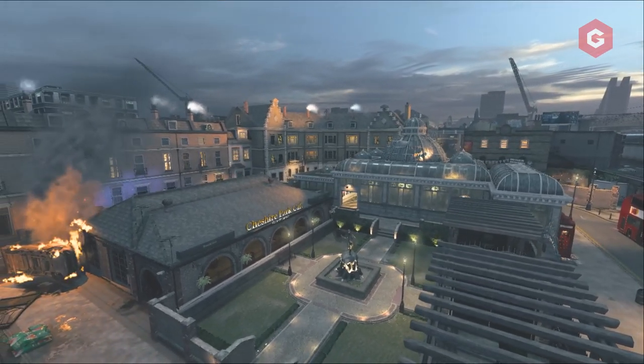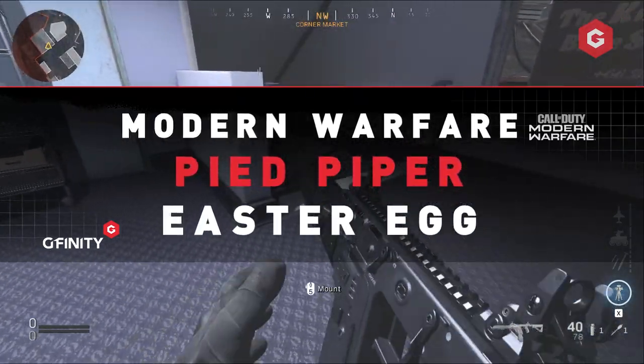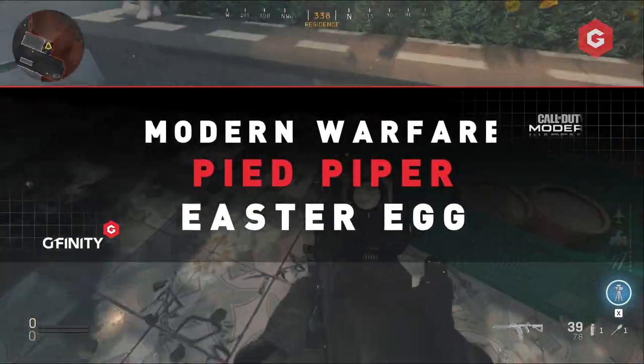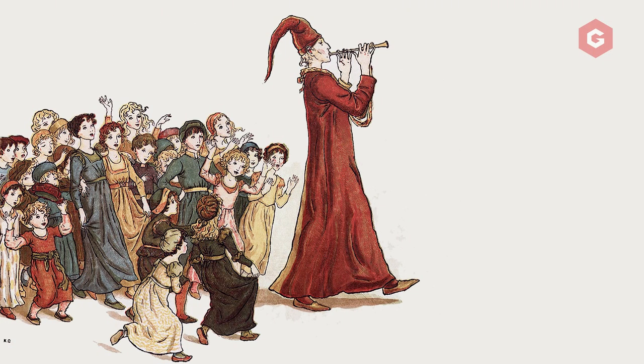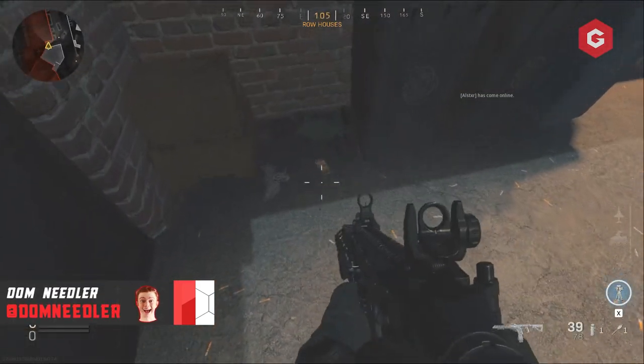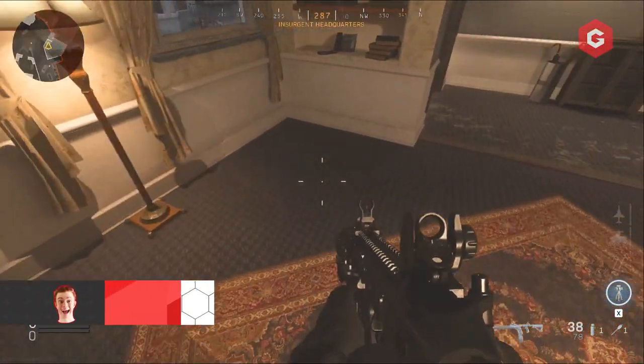Modern Warfare Season 4 has just got weirder. Fresh from the bizarre juggernaut teddy bear we recently saw, we've got another bizarre easter egg for you. A reference to the Pied Piper can be found in the new Cheshire Park map, and it involves exploding rats. Here's how you can trigger it.